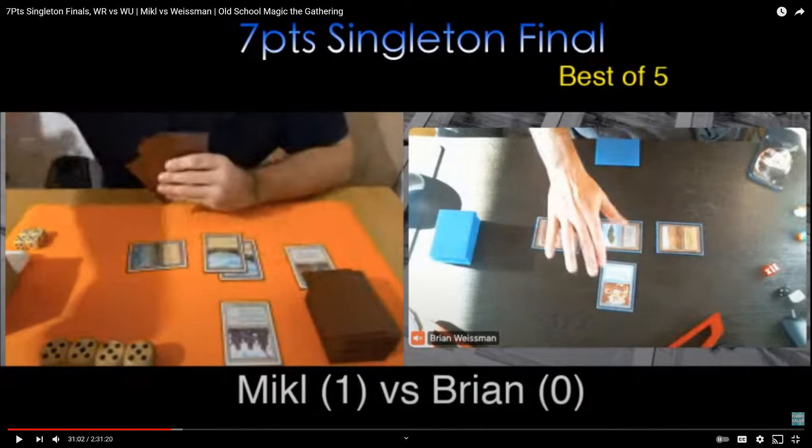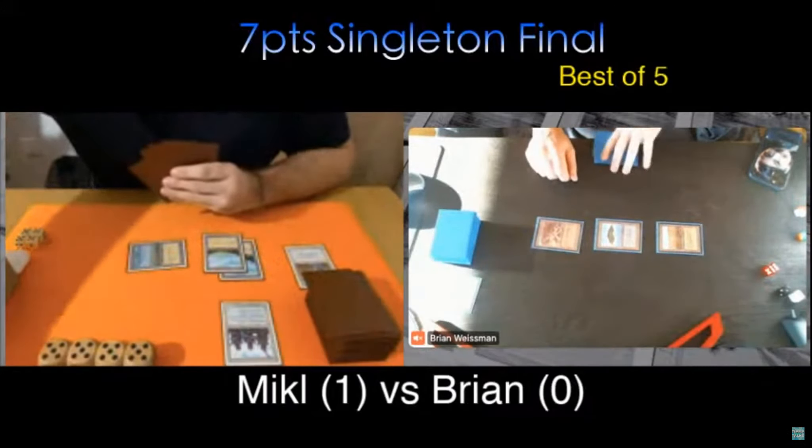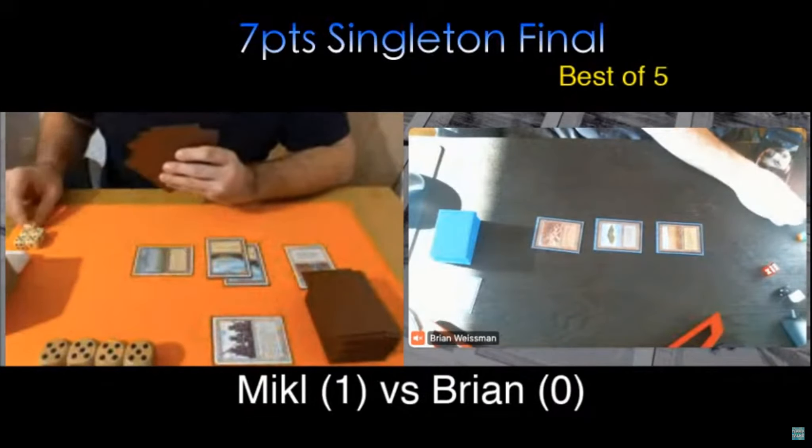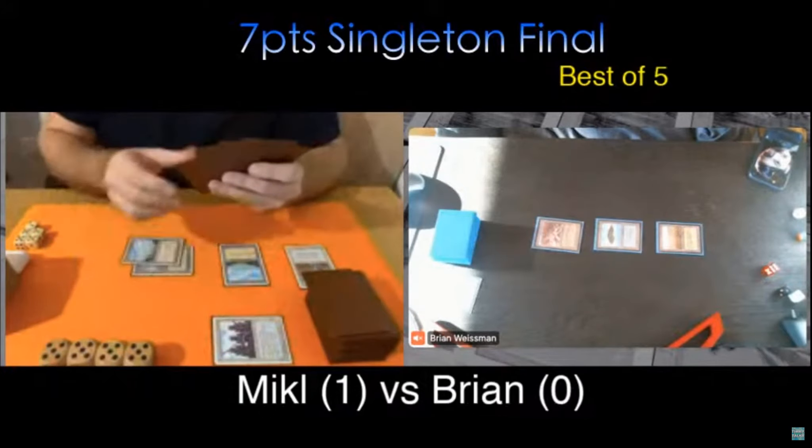He's got Swords to Plowshares, which sucks obviously, but I do gain three life from it. Mikkel's running Spirit Link in his deck, and one of the worst things your opponent can play on Serendib Efreet is a Spirit Link — not only are you still taking the damage every turn, but they start gaining life from it and can totally ignore it in the attack step. It's like having Cursed Land in play that gains some life. As bad as having Serendib get plowshared is, I think it's substantially worse to have Spirit Link played on it. I'm not too sad to gain three life — it's sort of like getting a Healing Salve. You've got the one instant-speed answer to something that cost Brian three mana and made him tap out.